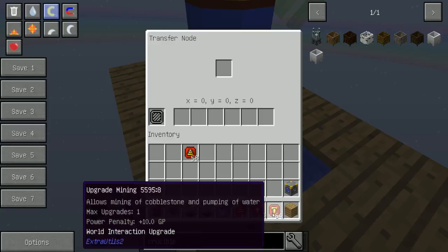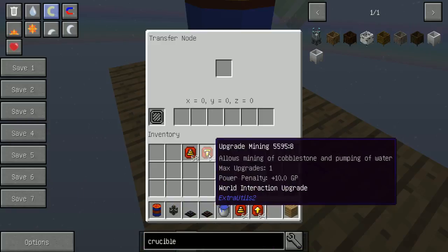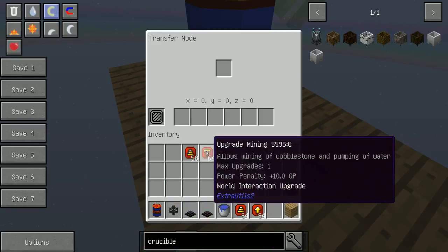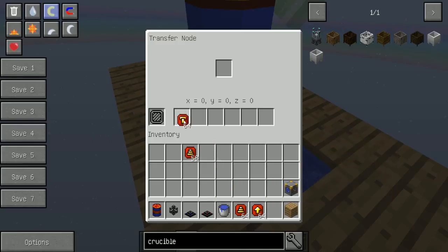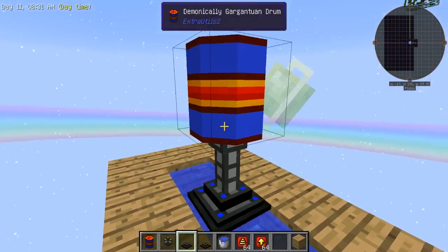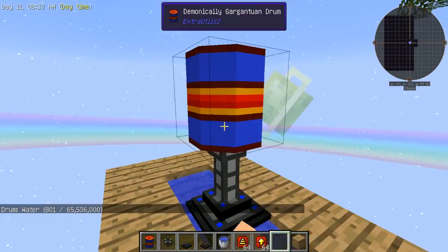So what you're really looking for to make this work and actually pump water — it says world interaction upgrade, but it's called the upgrade mining now — and it allows for the mining of cobblestone and the pumping of water. So you just toss one of those in there, and you should get your water going.